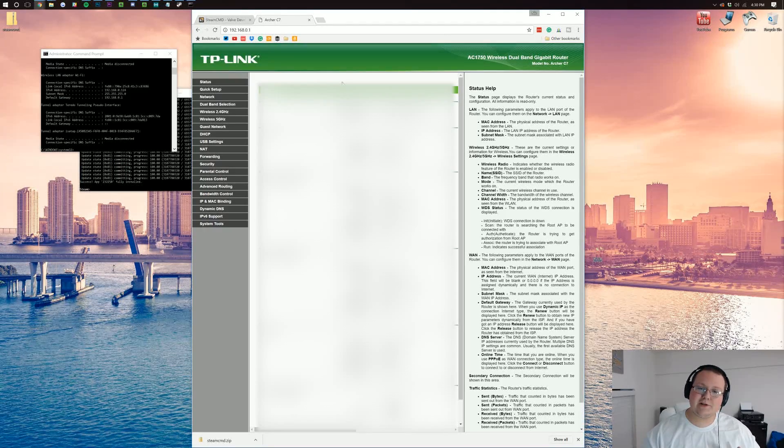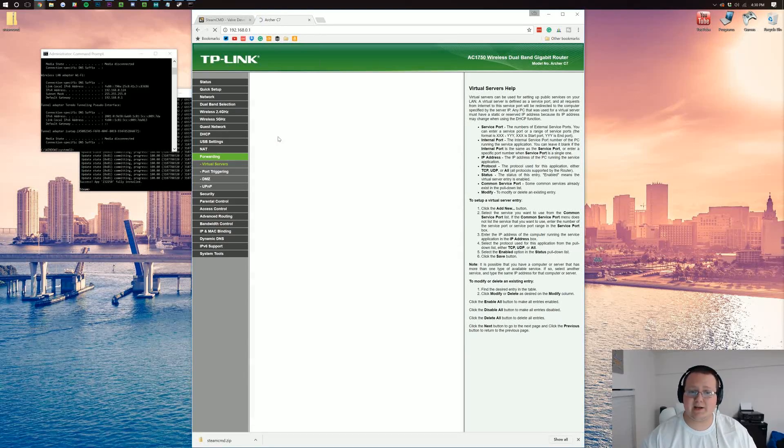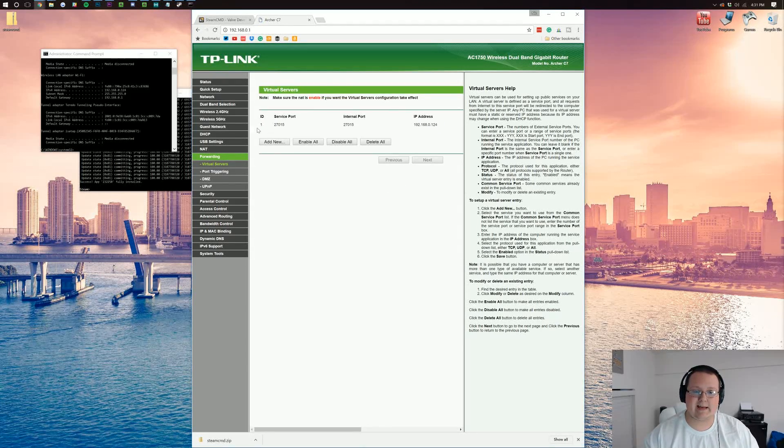Log into your router. Your router will most likely look completely different from mine. What you're looking for is port forwarding, virtual servers, or apps and gaming. For me it's under the Forwarding tab then Virtual Servers. Once you're there, add a new port forward. For your internal and external port, you want 27015 — both ports are going to be the exact same. For your IP address, use your IPv4 address from the ipconfig output; mine is 192.168.0.124. For protocol, select All, Both, or TCP/UDP — you want to include both. Leave status enabled and you've now port forwarded.